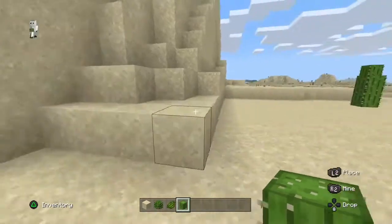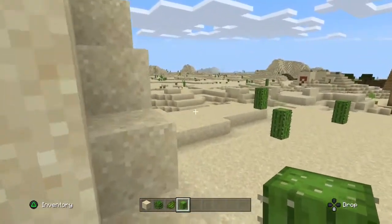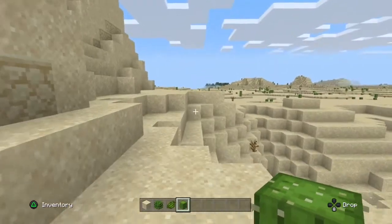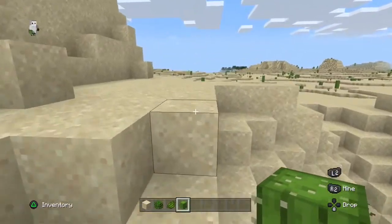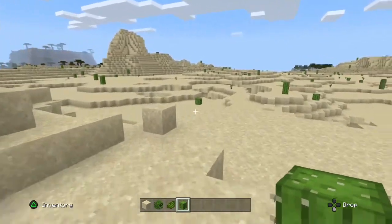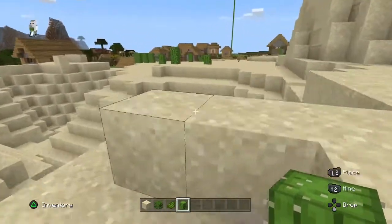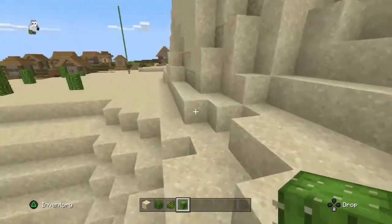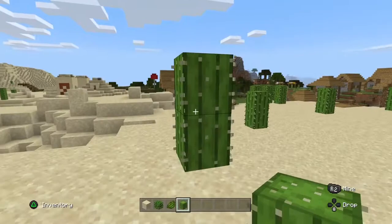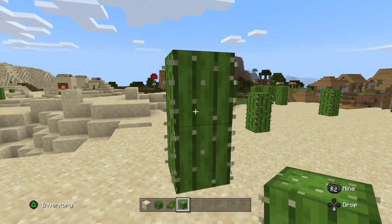This next use is a pretty unique way to use cactus and one of the best ways that almost nobody knows about. Today I'm going to show you the secret that only the pros really know: cactuses serve as trash cans.